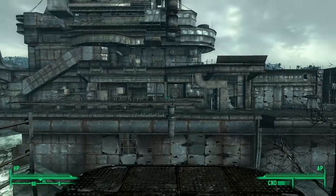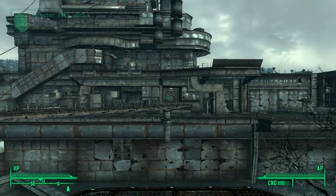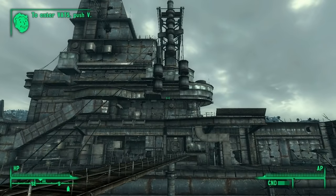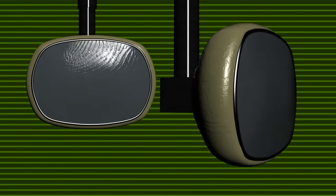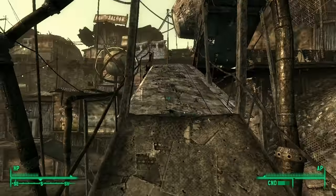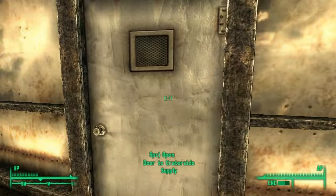Whether or not you go to Rivet City, the next objective is to secure a safe house — this is where you start making your own choices. There are only two safe houses available in the game and you can only own one: a shack in Megaton and a suite in Tenpenny Tower. To get the shack you need to disarm the bomb in Megaton; access to the suite is granted after you rig the bomb and wipe Megaton off the face of the earth. If you choose to blow up Megaton, there are a few things you should definitely do before rigging the bomb.